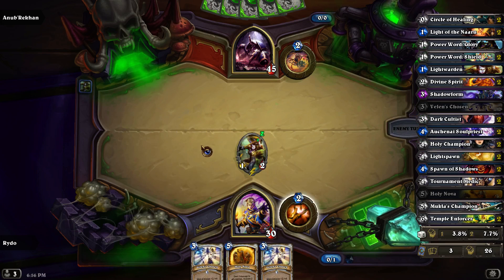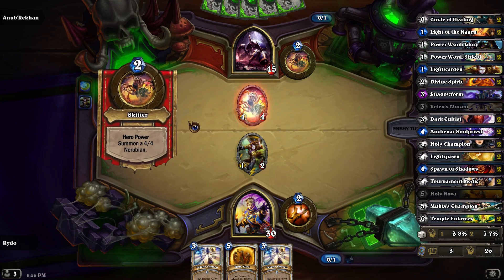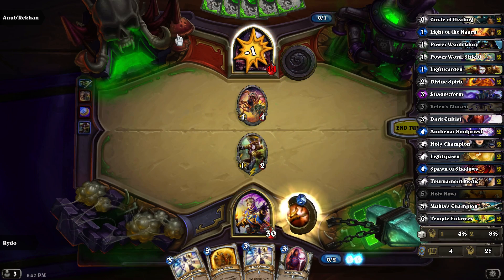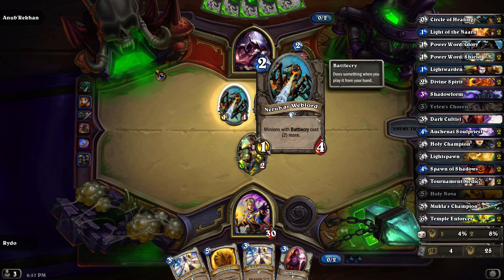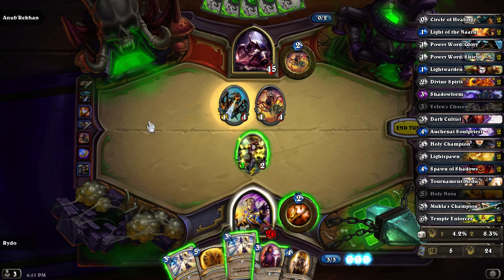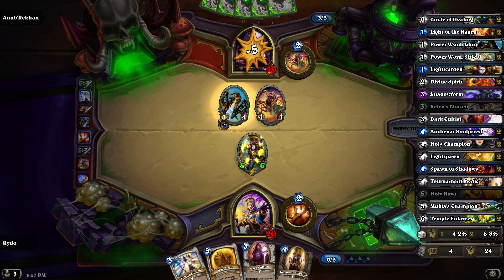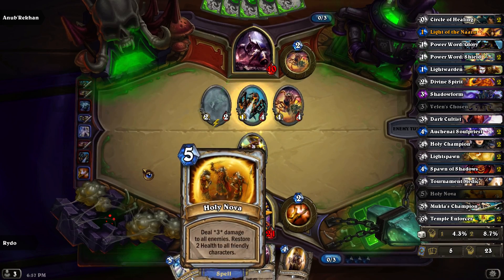Here we have two Velen's Choice immediately. I have to hit this guy in the face and then heal him — like that. Here's our weblord versus the Nerubian, interesting. Up it goes to 5. In two turns I can play this and kill them all. We play this here, then we play this here — that gets up to a 9. Next turn I play this, it kills them all. Leave them a couple spiders. There we go.